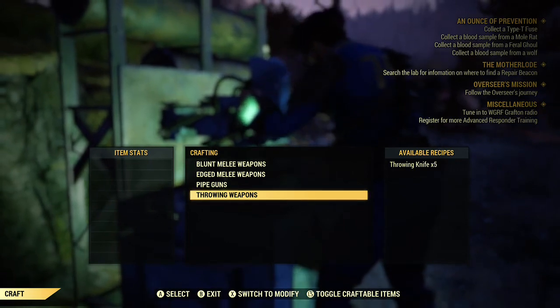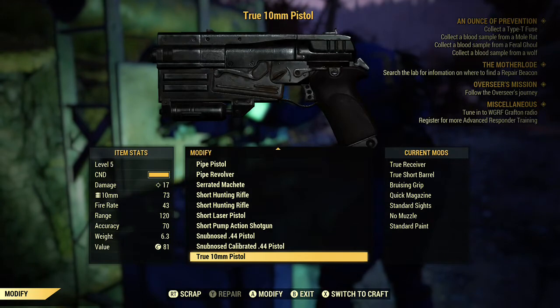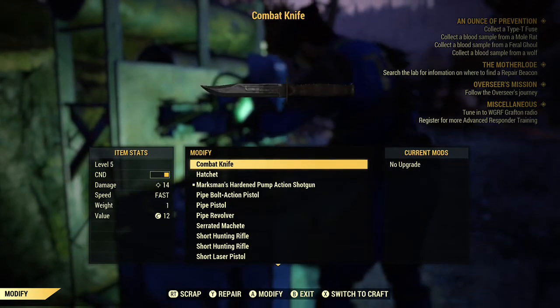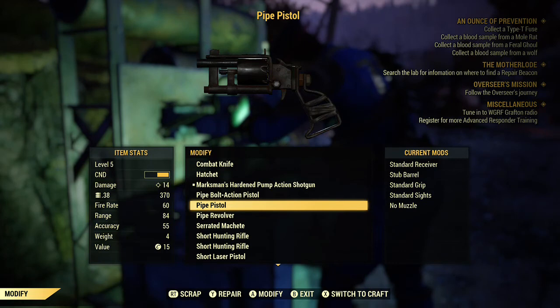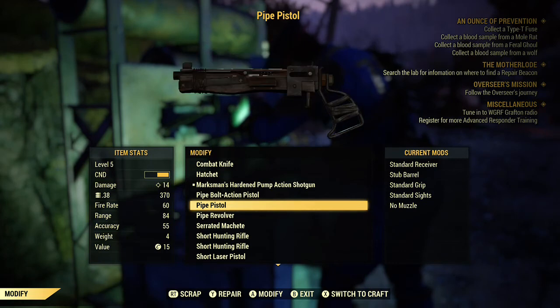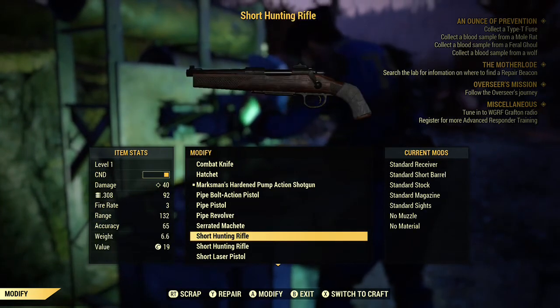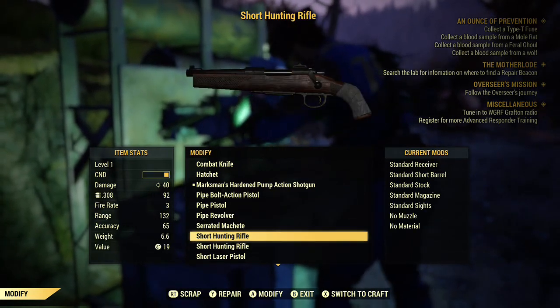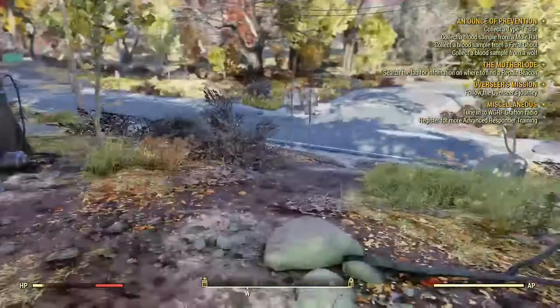Scrapping also applies to clothing. If you have additional clothing you don't want to hold on to, scrapping it gives you the base cloth back, which can be used in crafting as well. Overall, the weapons modification and scrapping system — the system of collecting junk to get building materials — hasn't really changed. It's just been tweaked a little bit to make it work best for Fallout 76. Really no complaints here on my end.